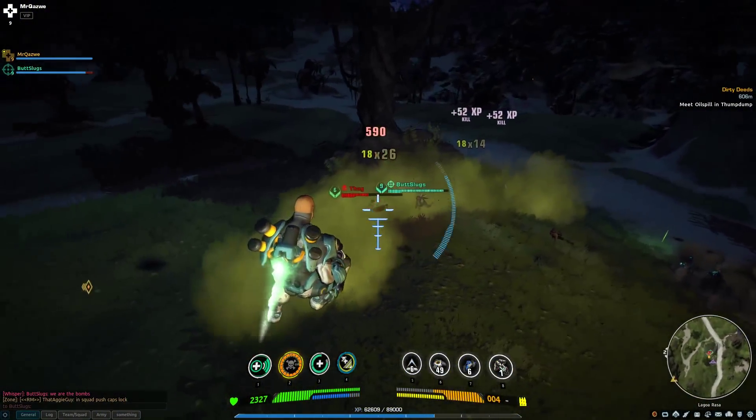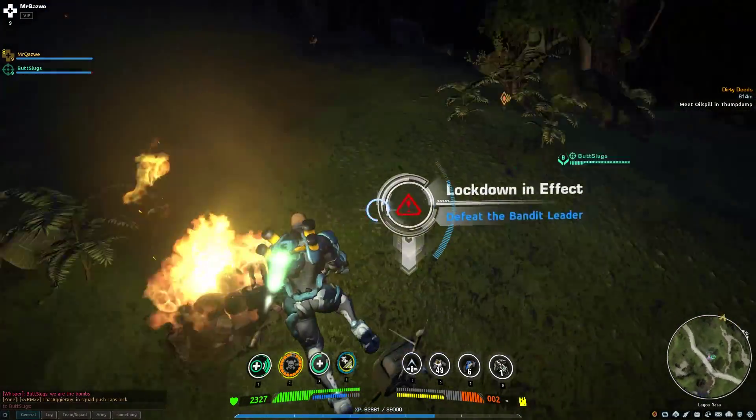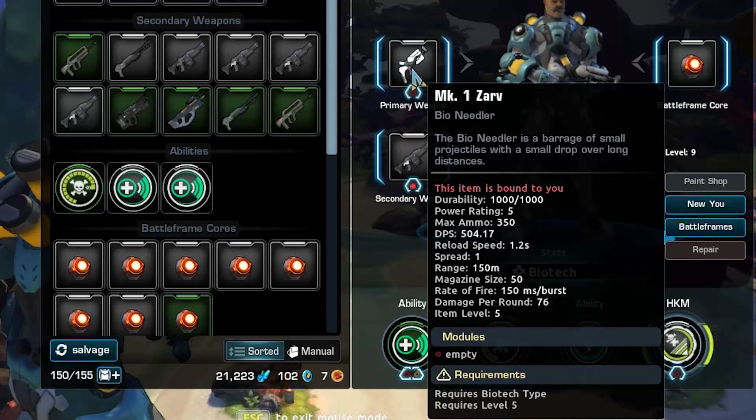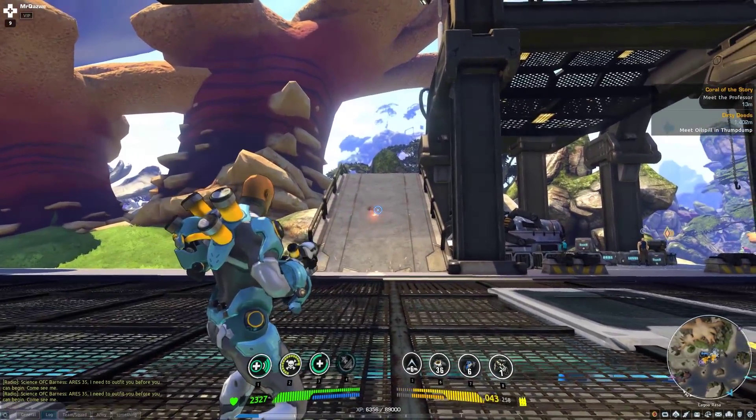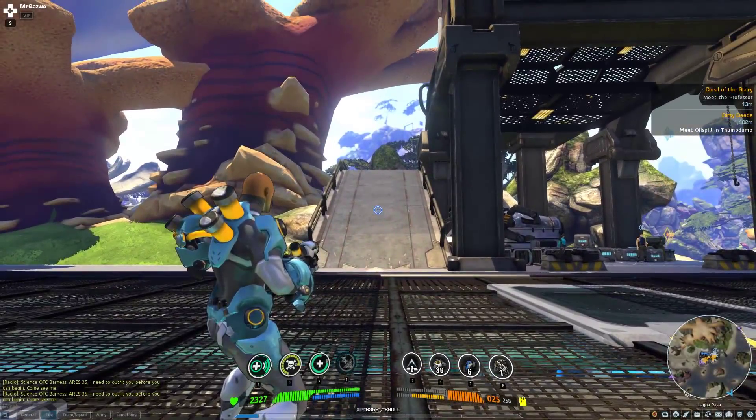An area effect secondary weapon helps with this, but it still cannot compare to a true combat class. The Biotech's main weapon is the Accord BN-1 or BioNeedler. Left click for a spike assault rifle, right click for a shotgun-like spread of spikes.